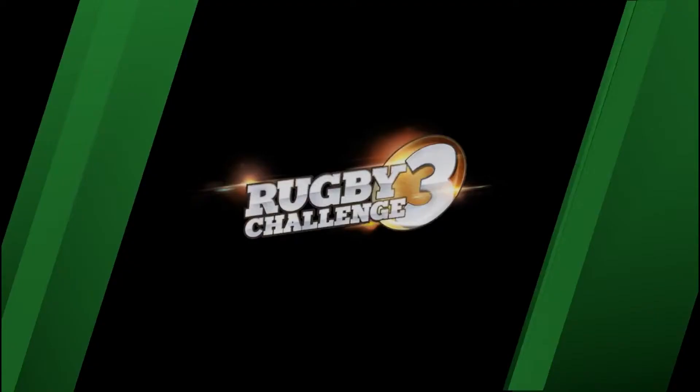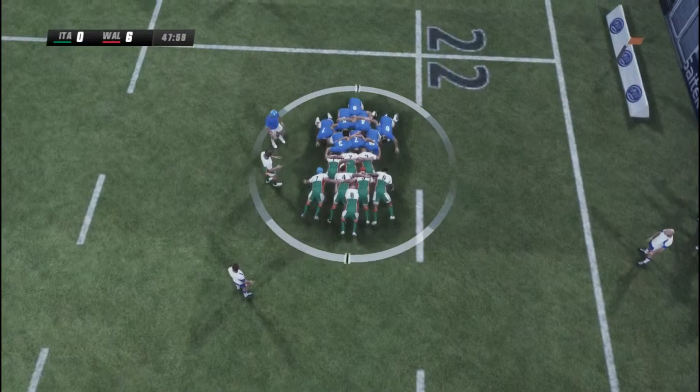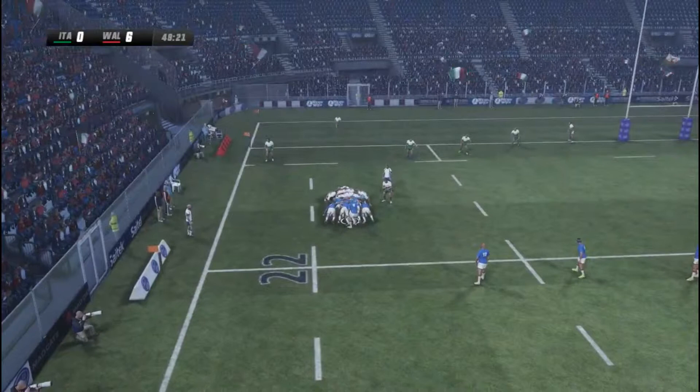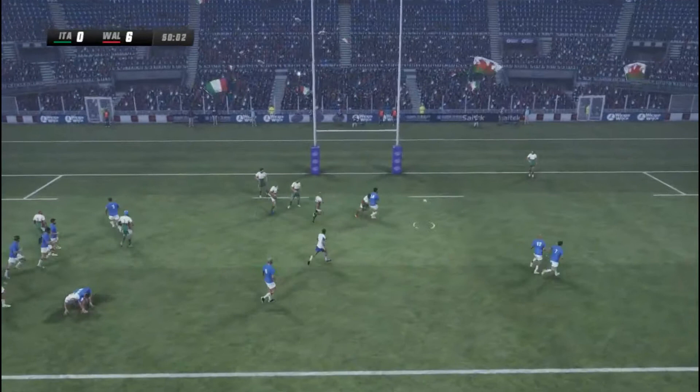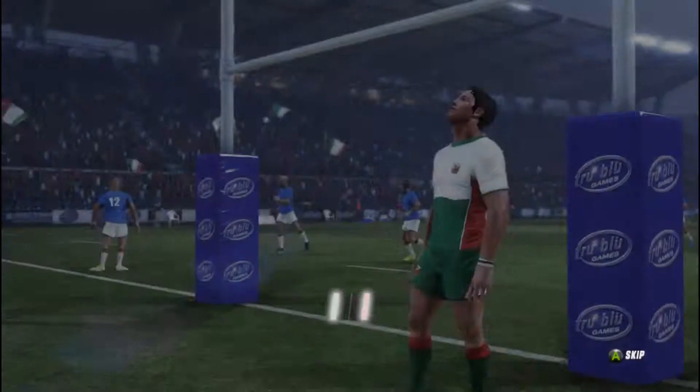We jump into a scrum in Wales' 22. With a mighty shove to win that scrum, let's see what they can do from this very promising position. A pass out to the wing — has he got it? For a try! And the ball has been grounded. So a very quick reply there from Italy.